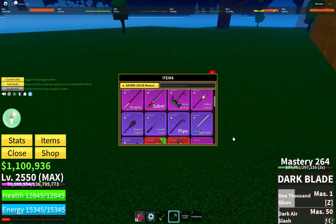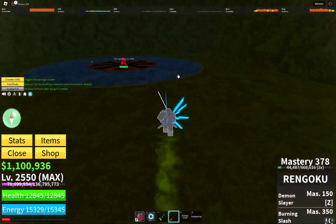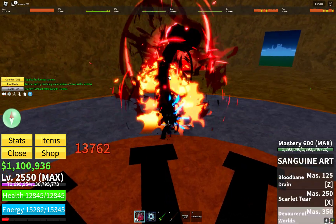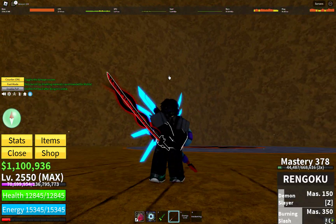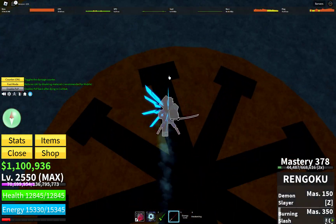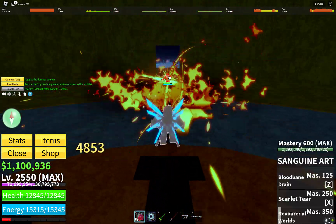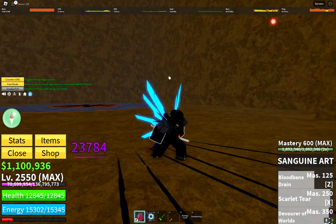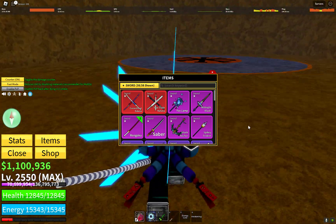The next sword in the number seven place is the Rengoku. Its combos are very good and high damage, and it works well in both ground and aerial PvP, making it one of the most efficient blades in the game to fight with. Both of its moves are very fast-casting and are overall extremely powerful.